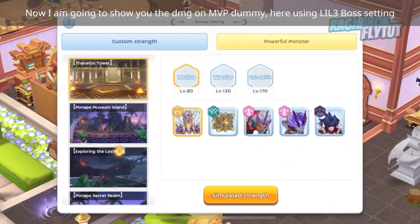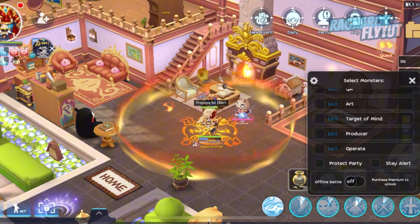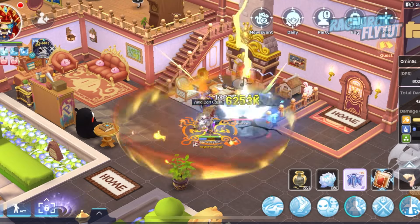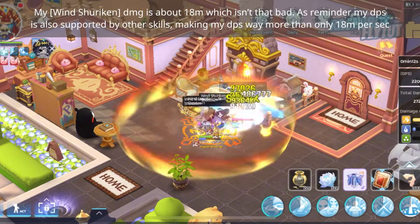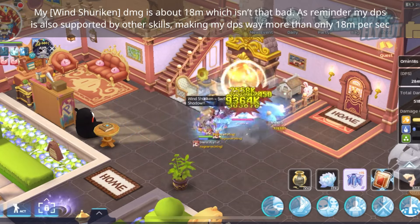Now I am going to show you the damage on MVP dummy, using the Lost Isle 3 boss setting. My Wind Shuriken damage is about 18 million, which isn't that bad. As a reminder, my DPS is supported by other skills, making my total DPS way more than only 18 million per second.